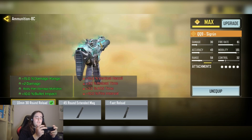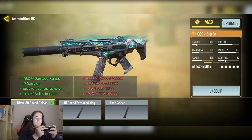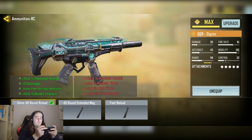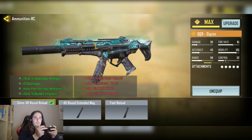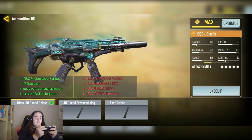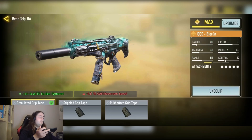You could change that out to the 40-round or 45-round mag if you wanted — it just makes it a bit more consistent for a three-shot if you did use the 10 millimeter round. You definitely won't want accuracy of course. And finally, the crumb tape for the minus 11.6% ADS bullet spread.